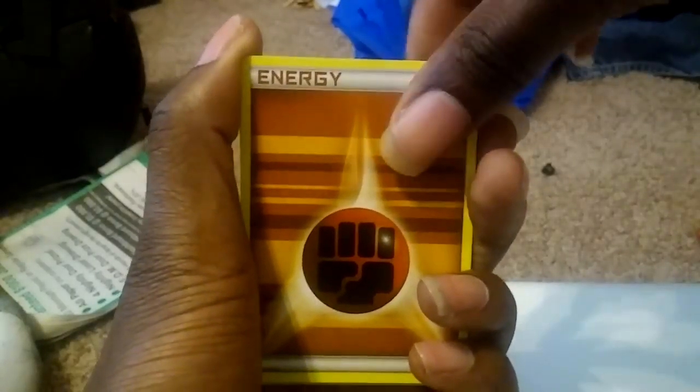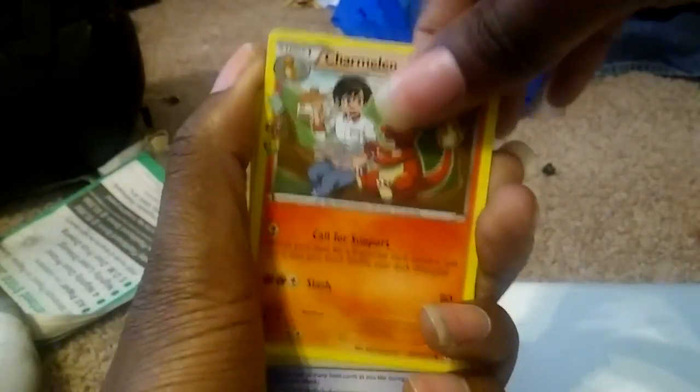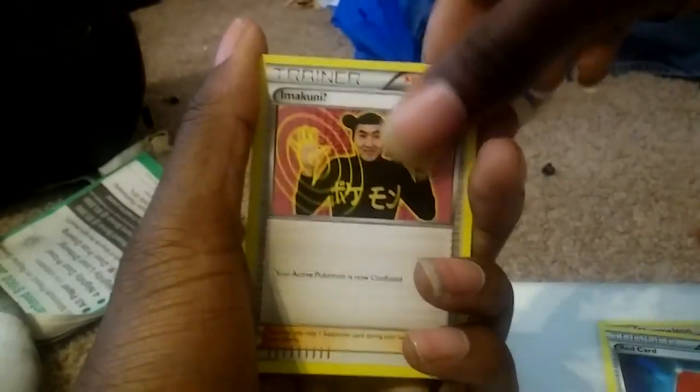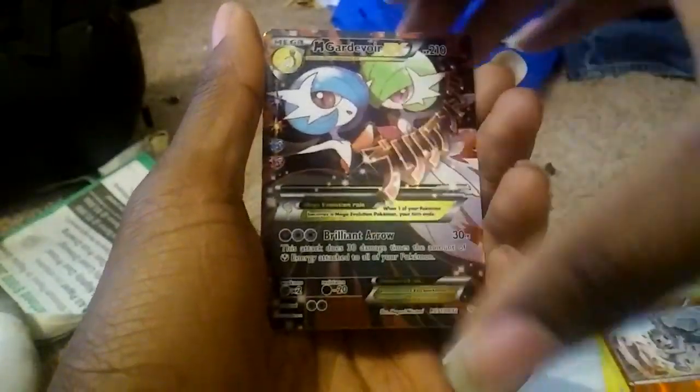Machop, Fighting Energy, Meowth, Charmeleon, Machop Reverse — oh, Mega Gardevoir EX again! So I guess the streak continues. And my rare is Hitmonchan's evolution, Hitmonclee. Hitmonchan and Hitmonclee — but I do have Mega Gardevoir EX again.